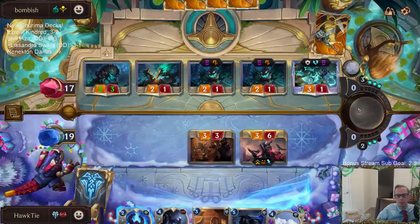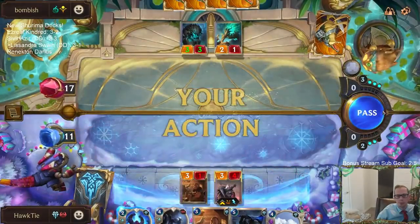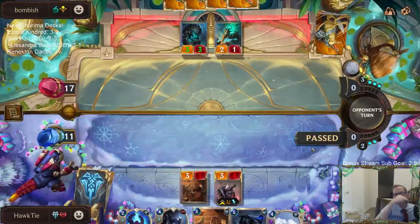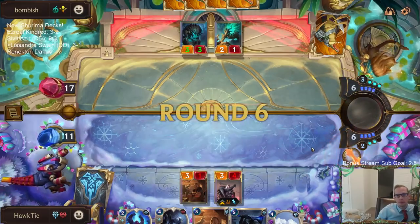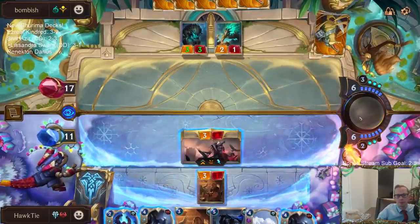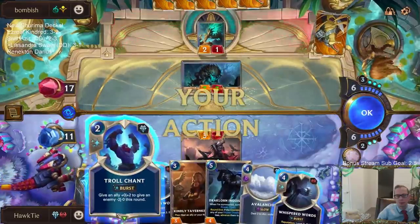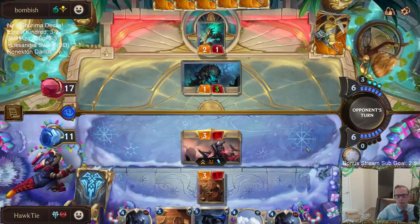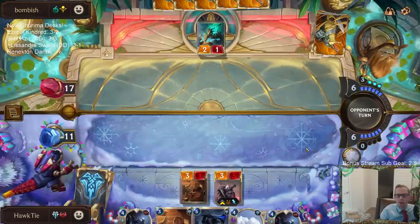I go down to 11. What are they thinking about? Black Spear — it's gotta be Black Spear. This will just make my life a little easier later. Wish we had a Frozen Thrall in play turn one.